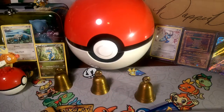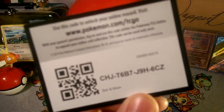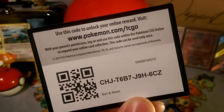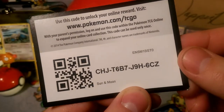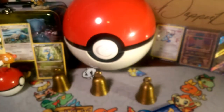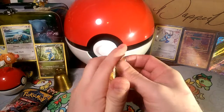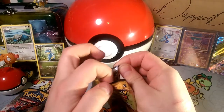Let me go ahead and give you guys that code for coming out all week long. Here is a Sun and Moon code — let me know if you guys get that Ultra Ball — CHJT6B7J9H6CZ. That is going in the redeemed pile. Let's go ahead and get both of these things open and see what we get.